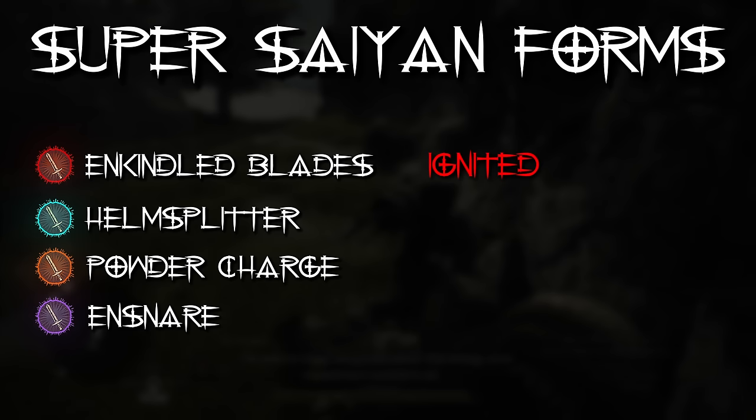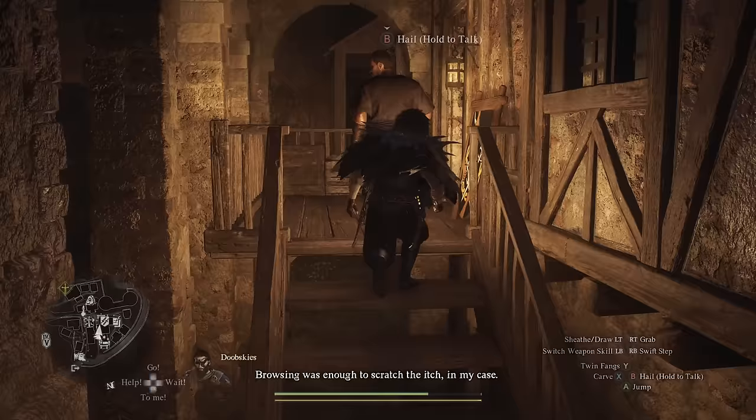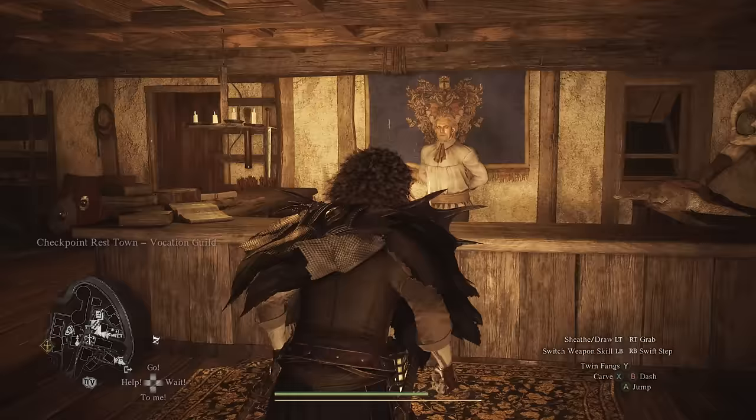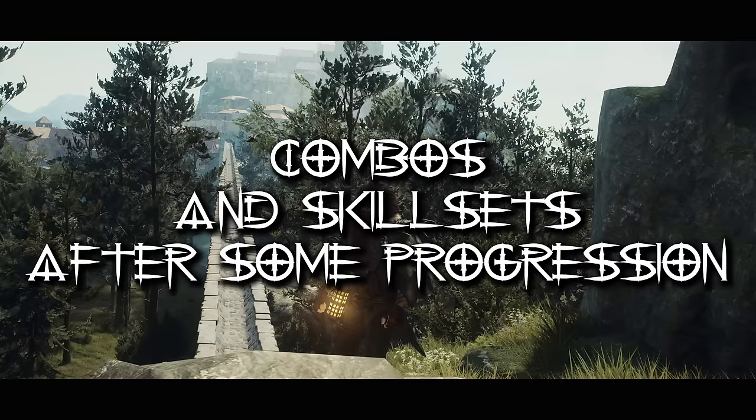As you level up you get advanced versions of every skill mentioned — stronger versions with more damage, more hits, or higher success rates. You have to acquire these skills, but it's a no-brainer: get all of them. Going forward I'll use the names of their advanced versions to refer to these skills.